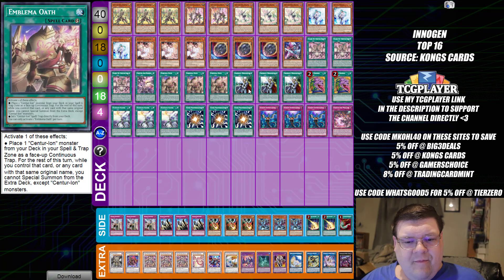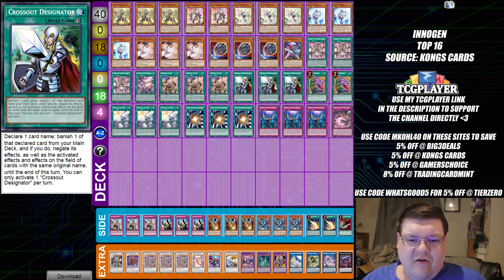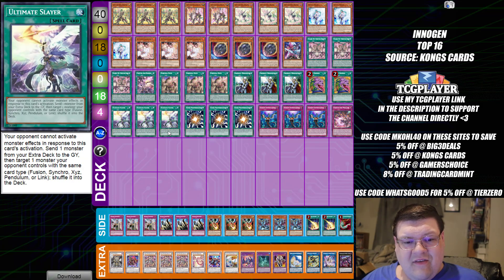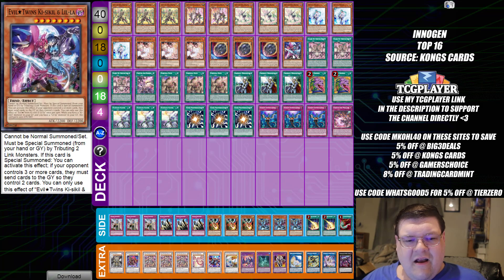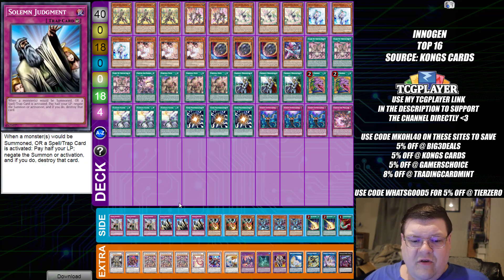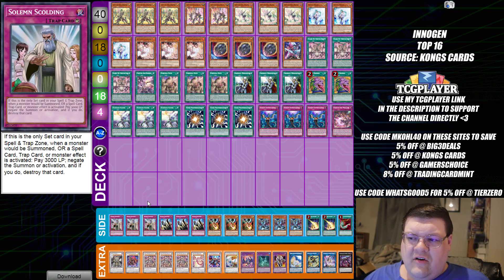Next we have our Centurion deck. We are playing the Crossout Designators, and I see we are playing an Ultimate Slayer package in here. We're actually main-decking the Evil Twin stuff to be able to burn through the opponent — that is wild. And then we do see the Solemn Scolding package down here as well, so you can burst through this with some side-decking options to ensure you can set up.